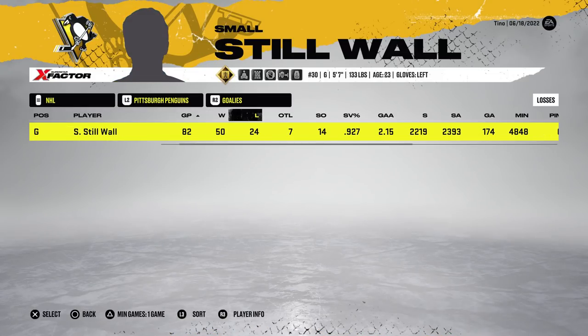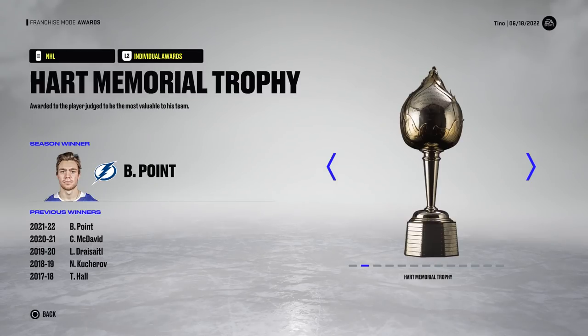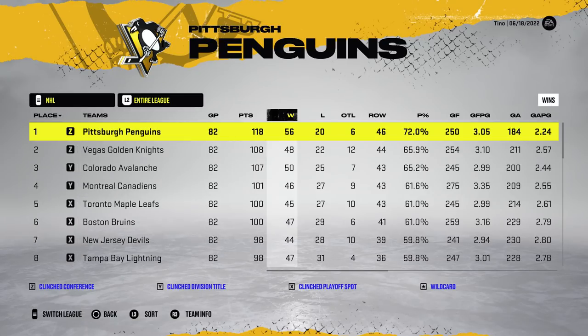They do go on to win the President's Trophy the next year, though. 50 wins with a .927, 2.15, and 14 shutouts. A sub-.900 save percentage in the playoffs, which is pretty shocking, but there were still 17 games played. Another set of trophies won for sure. And in six games, the Montreal Canadiens beat the Pity Pens in the conference finals.